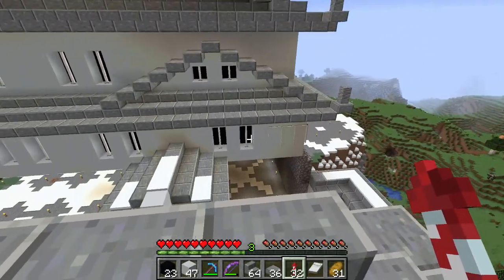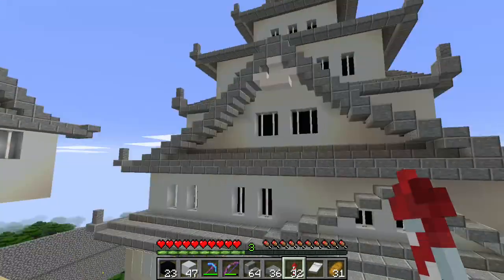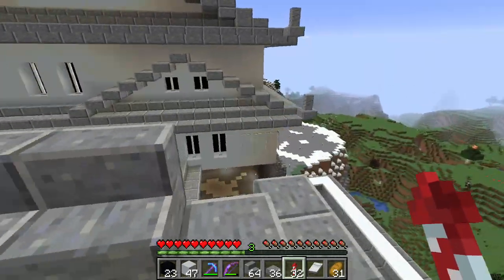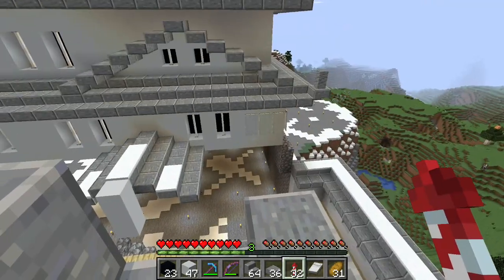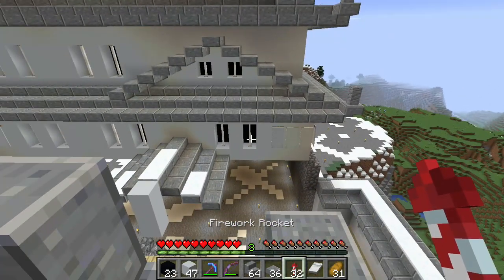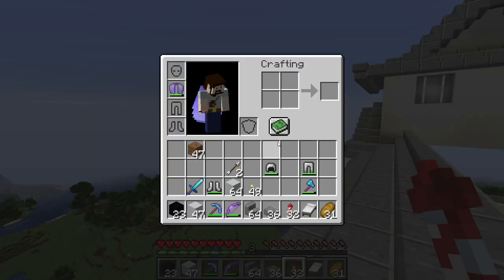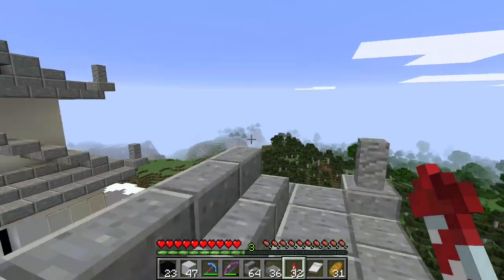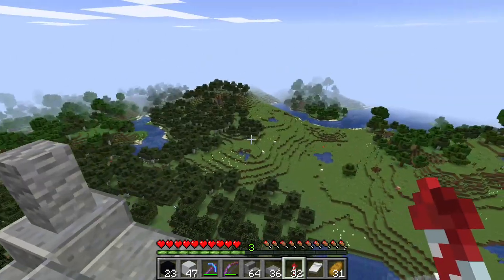We're just going to do different kinds of buildings as we go along in different styles, because I've never actually built a real legitimate castle before. So this is technically my first, and it's not your standard stone brick and cobblestone. We also have to fill out the rest of the city and do our farms. I really need to start doing our farms because since we're not over at the other one, we're not getting enough sugar cane, so I am running out of rockets. I really need to do a creeper farm somewhere down below.